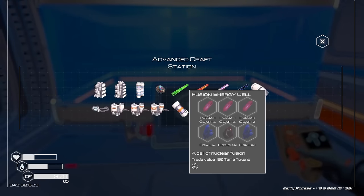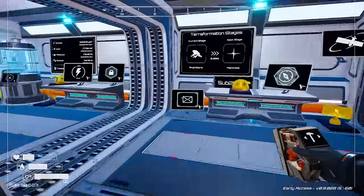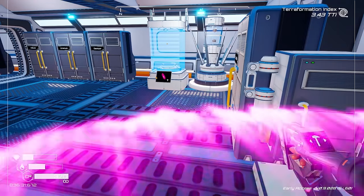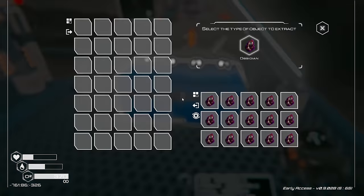We're going to need a fusion energy cell which has obsidian in it, and I don't exactly remember where that is. But thankfully in my teleporter I have a teleporter from lava land which should have the things that are going to give us obsidian.